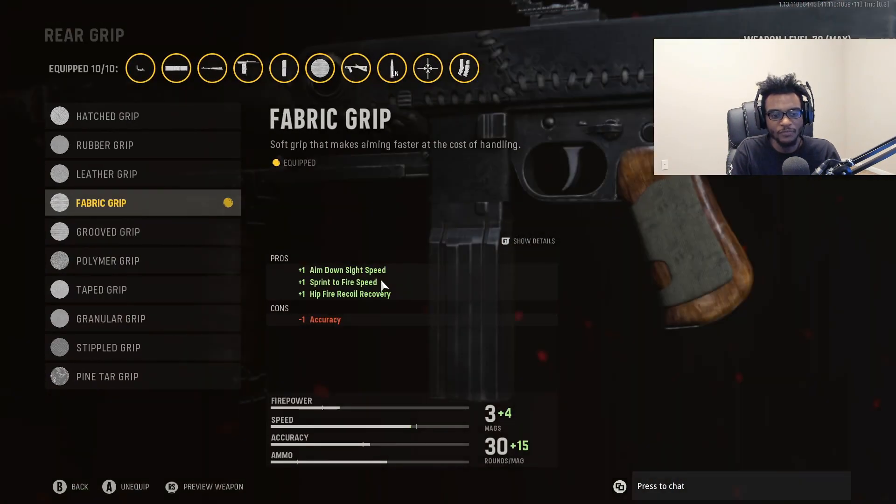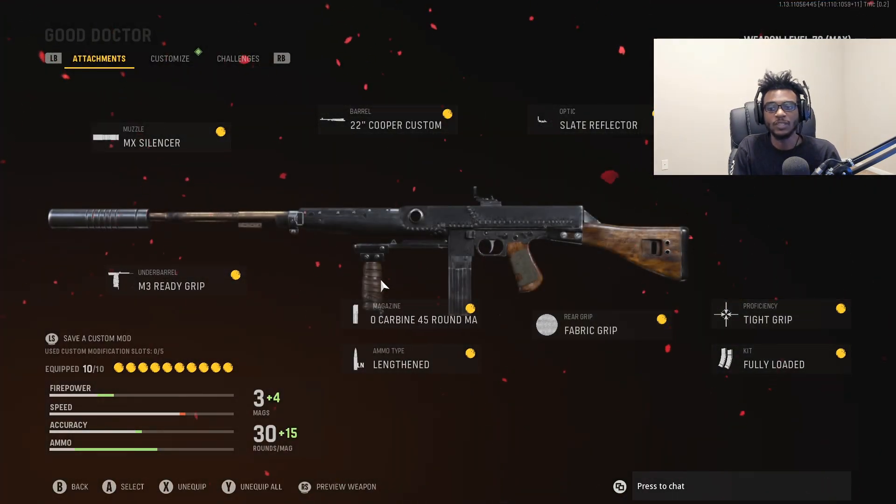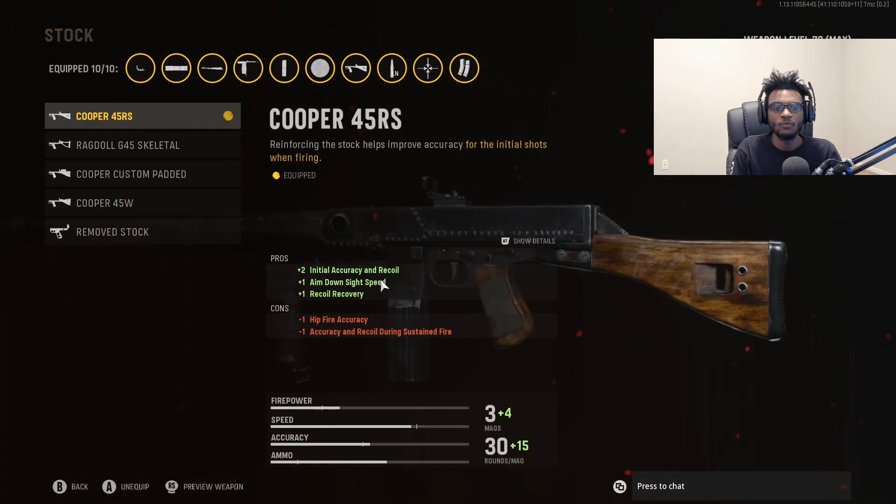For the rear grip, we have the Fabric Grip, so we have increased aim down sight speed, sprint to fire speed, as well as hip fire recoil recovery — a great attachment on any AR or SMG at close to medium ranges. For the stock, we have the Cooper 45RS stock, giving us initial accuracy and recoil control, aim down sight speed, and recoil recovery. The absolute best stock for this weapon, allowing us to be even more accurate at longer ranges.